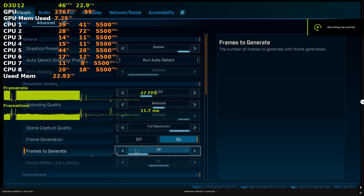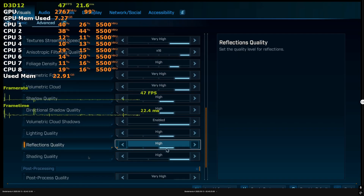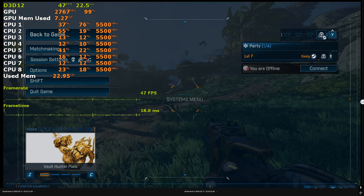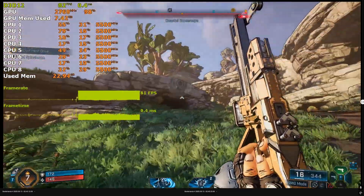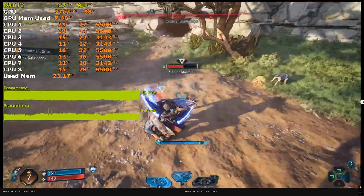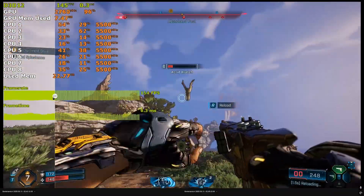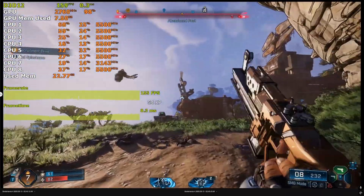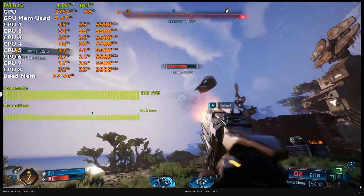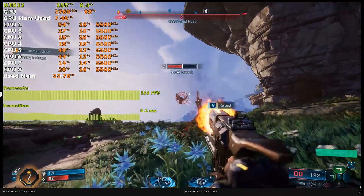If you don't have an issue with frame gen, you can enable it and increase the lighting quality — global illumination to high, reflections to high, and shading quality to high as well. You'll get a fairly stable 70 to 90fps depending on whether you're in combat or just exploring. Or you could go a step ahead and enable multi-frame gen 4X, which pushes you past 140fps. I personally found 2X single frame gen relatively stable, but 4X felt a little choppy. You can experiment and see what works best.